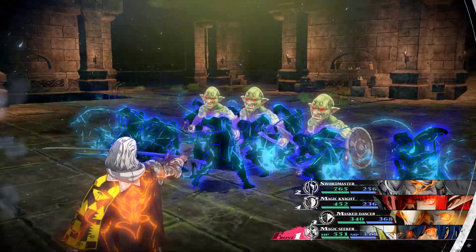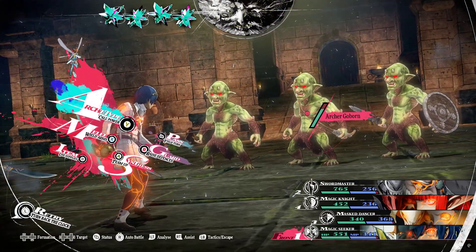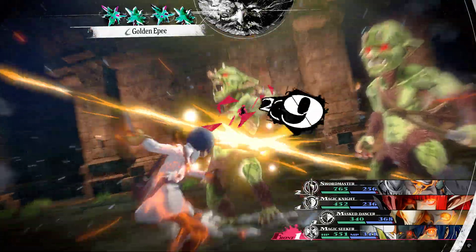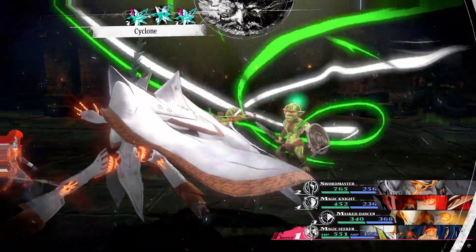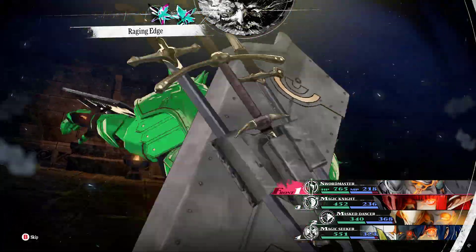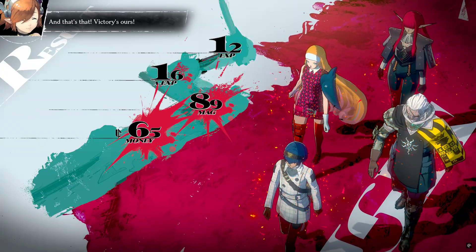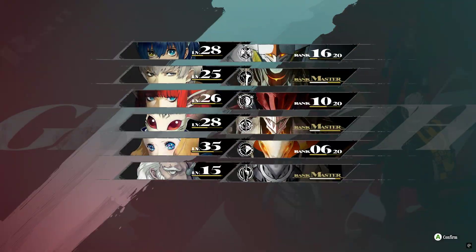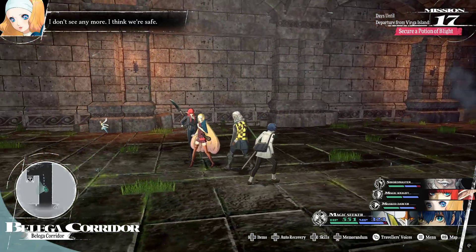You can see the phantom damage, but it doesn't scale up to his actual damage output. That's how you know he wasn't supposed to be playable at this point, because it doesn't scale to his level or to his actual strength. But yeah, that's how you do it — very simple, not hard at all.